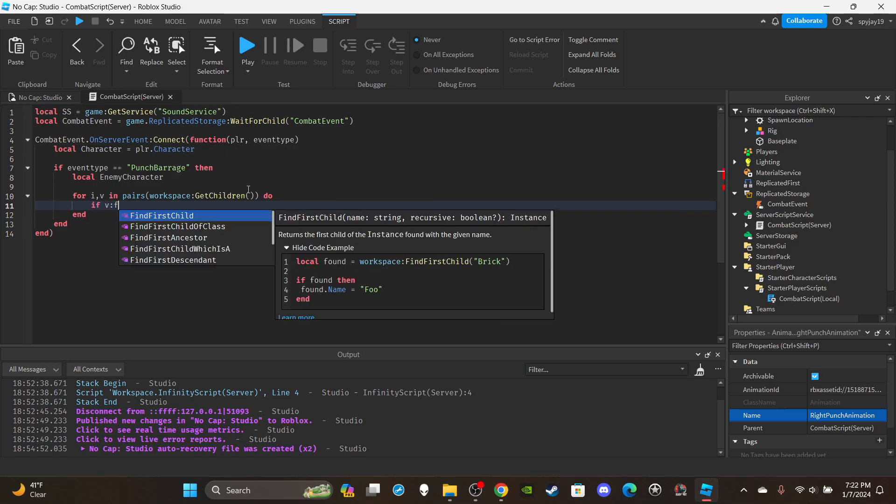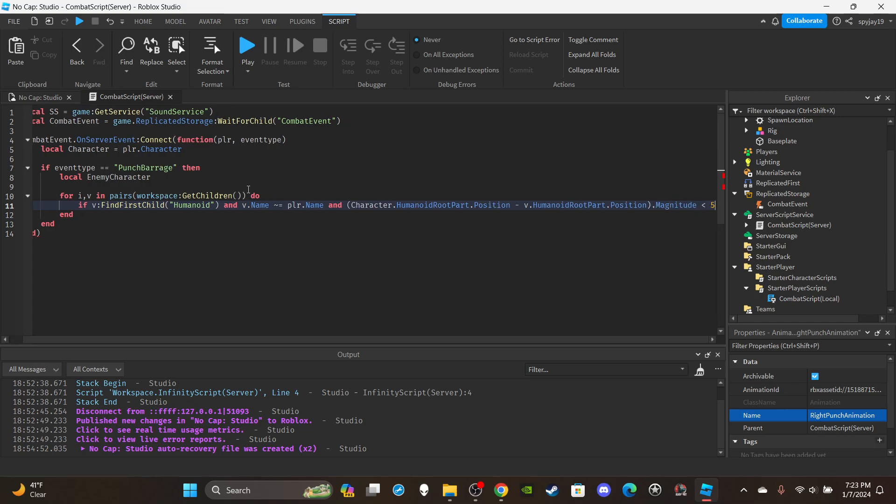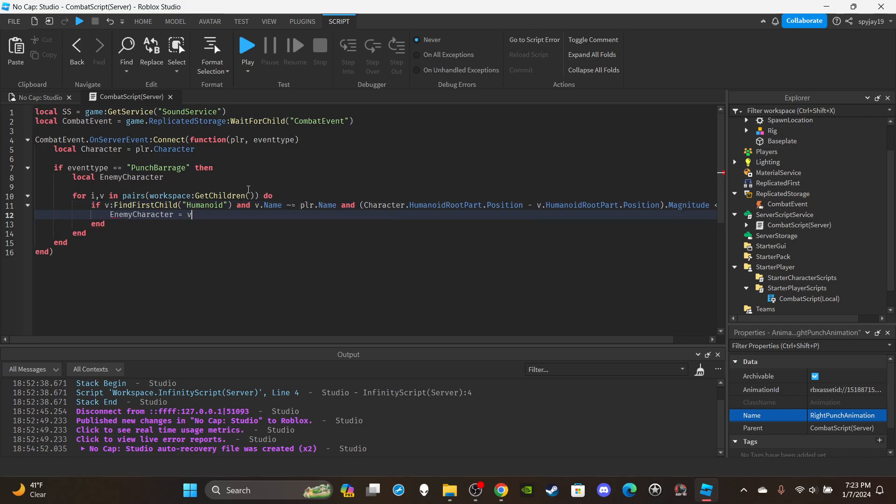Use: for _, v in pairs(workspace:GetChildren()) — then check: if v:FindFirstChild('Humanoid') and v.Name ~= player.Name. Then check the distance: if (character.HumanoidRootPart.Position - v.HumanoidRootPart.Position).Magnitude < 5. You can adjust that range value. Inside, set enemyCharacter = v.